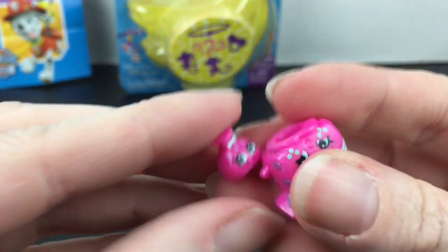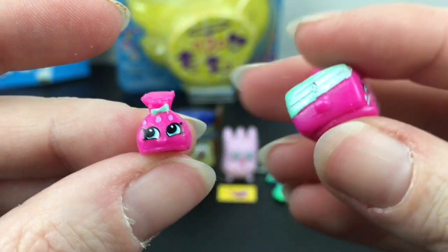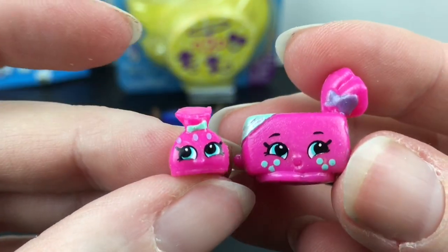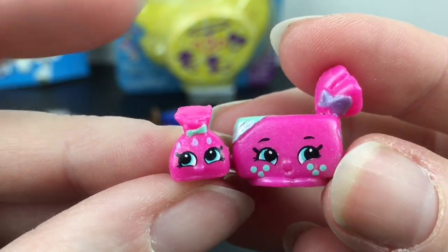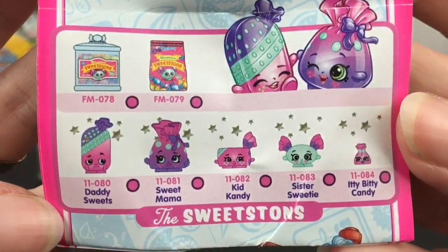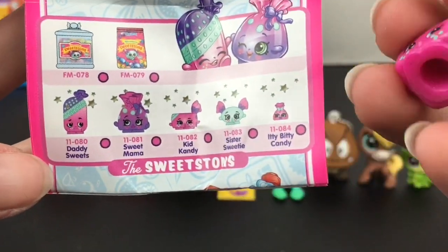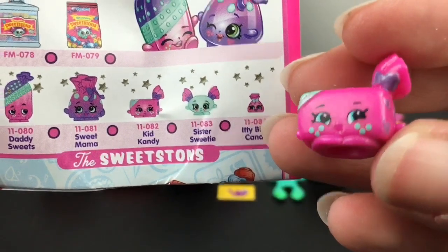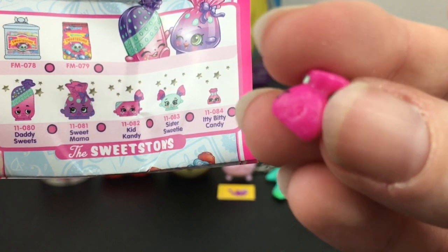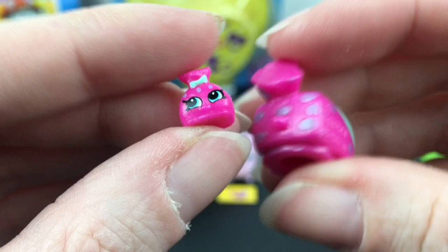So here are our two little characters — how cute is that? They have a metallic paint design. Looking at the checklist: the Sweet Sins are ultra rares and they have the metallic finish. We have Kid Candy — I like the little freckles — and then we have Itty Bitty Candy as the little teeny tiny baby Shopkins. I love it! I like the color combination on the Sweet Sins as well.